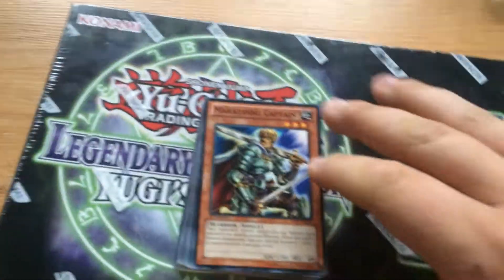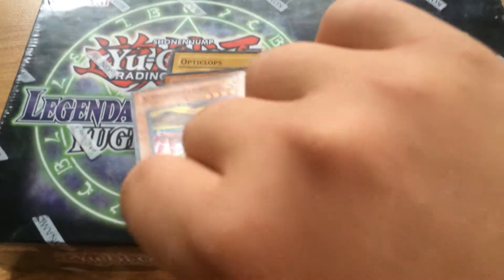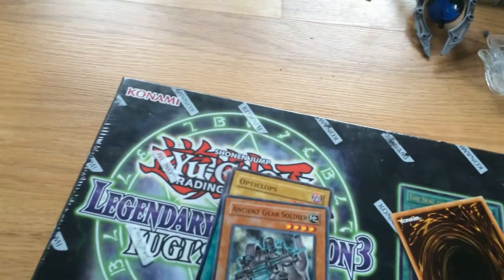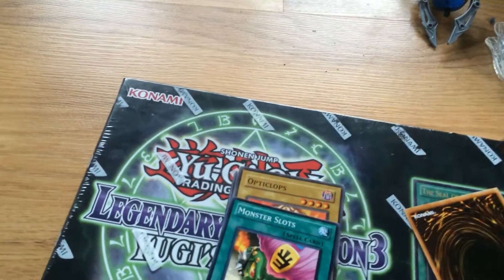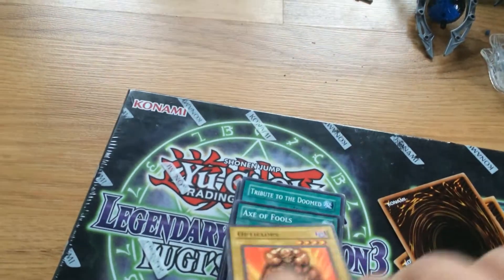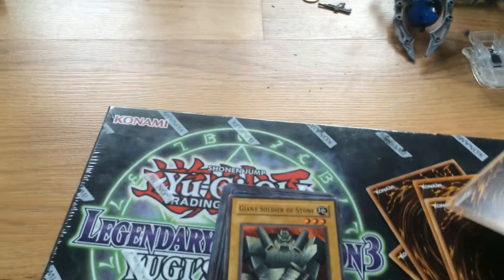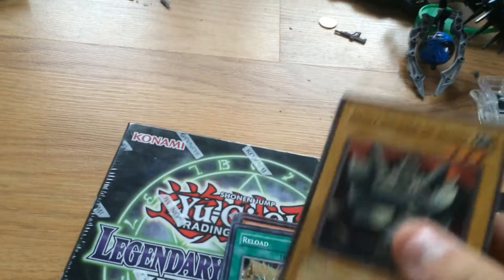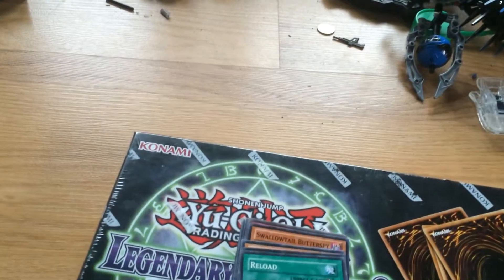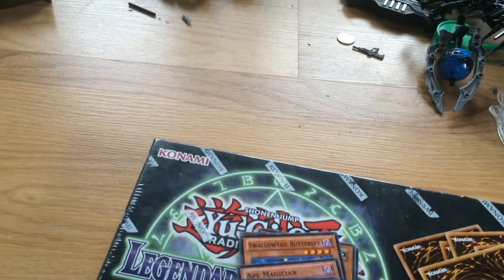Riding Captain. Why Dragon Head? I've been looking for this one. Look at that. Ancient Gear Soldier. Monster Slots. Opticlops. X of Fools. Tribute to the Doomed — my 10th one. This is a great card for a deck as a defensive barrier. Abyss Warrior.